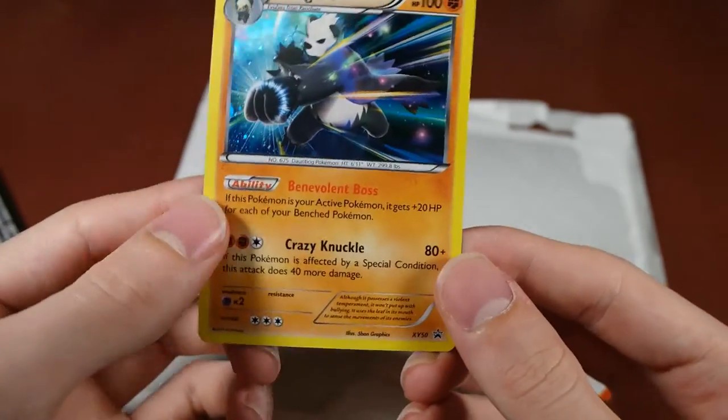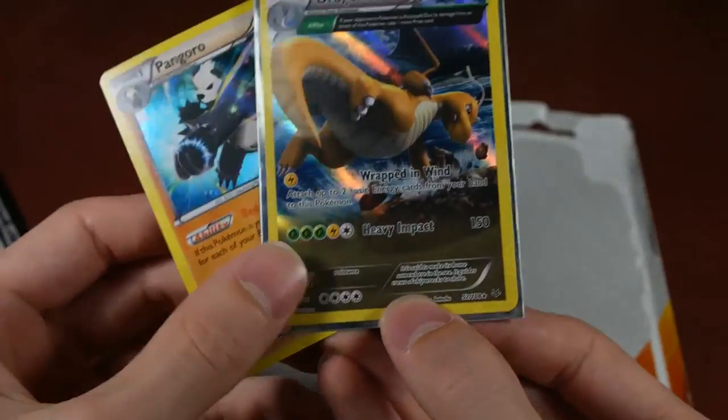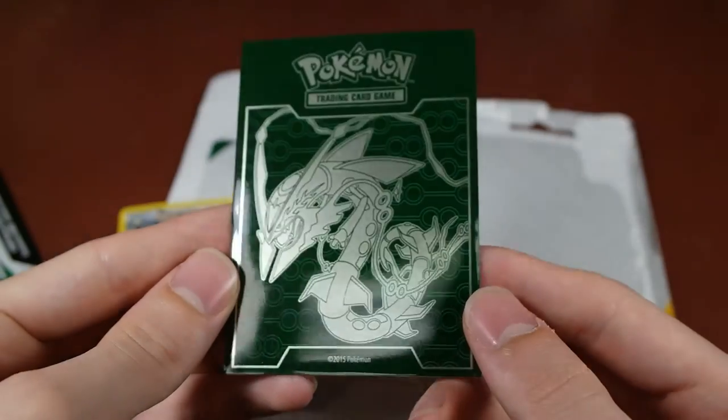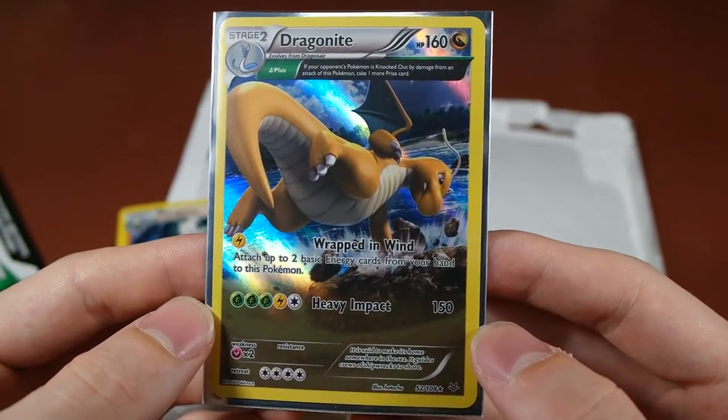That's about the only thing we got — a bunch of uncommons and commons, and three codes. This is our promo and our holo, and we got those in the Roaring Skies sleeves. So yeah, that's going to be it for now guys. Until next time, see you guys later.